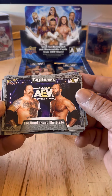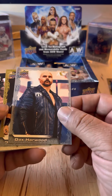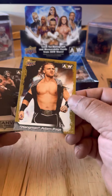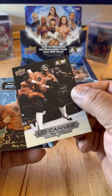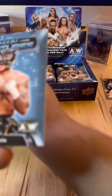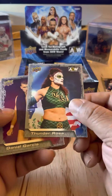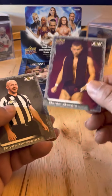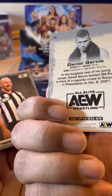Butcher and the Blade. Dax Harwood. Hangman Adam Page — another parallel. Upper Deck Canvas of Ray Phoenix. Main Features of Ray Phoenix. Thunder Rosa. Daniel Garcia. And Bryce Remsberg — if that is his real name.